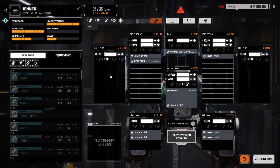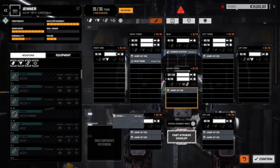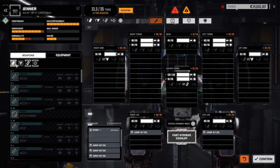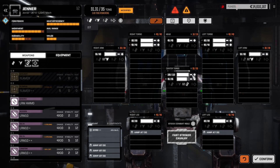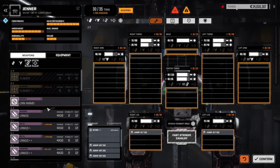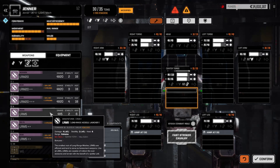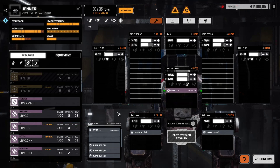I'm going to refit. We have four lights down here: a Jenner, Locust, and a Commando. I have some other lights, but I wanted lights that have missiles for stability damage. So we're going to give this a shot. This mech had a bunch of heatsinks that was originally designed to max out armor. I'm trying to free up five tons. An LRM-5 weighs two tons, so LRM-5.